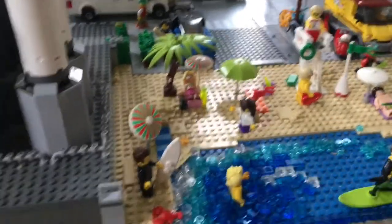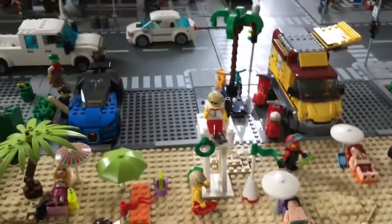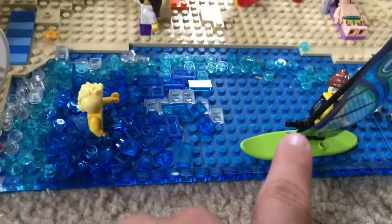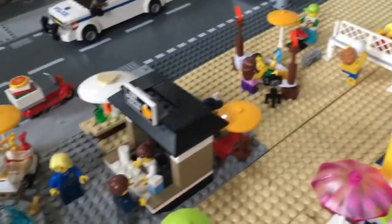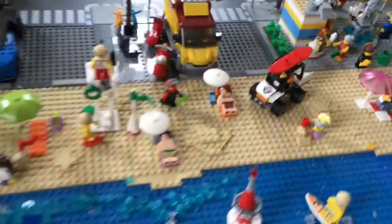I thought it'd be a good idea to start off here at the beach area. For my birthday I got the Fun at the Beach people pack, and across the beach you can see the structures and people that came with it — the lifeguard tower, the windsurfer, a hammock, a volleyball net — just strewn about everywhere.